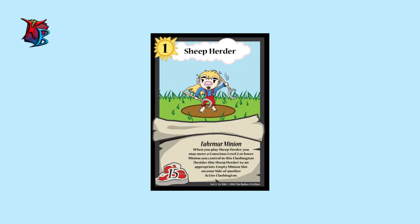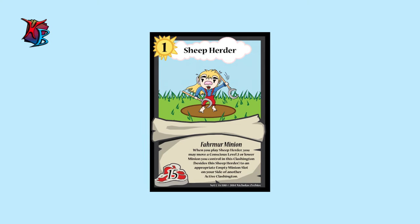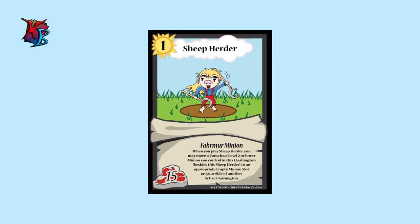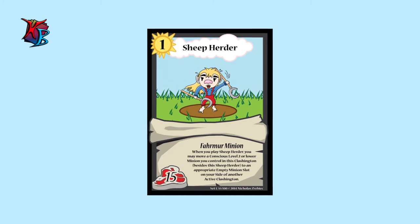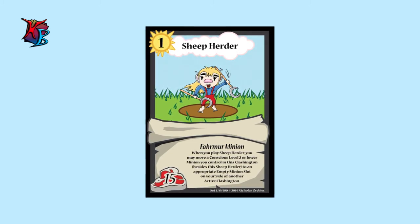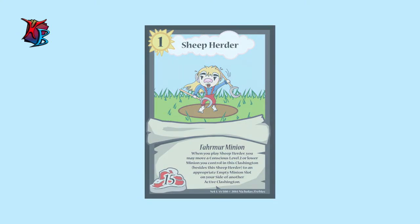At number four, we have Sheep Herder. Similar to Bullet Haunter, Sheep Herder is a level 1 farmer minion with 15 buffiness that can move a conscious, level 2 or lower minion you control in the Clashington to another Clashington. As such, Sheep Herder is a great way for setting up plays and moving things where you need them most.